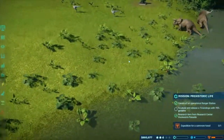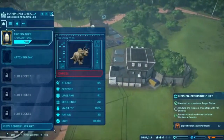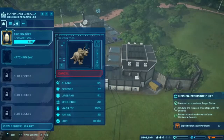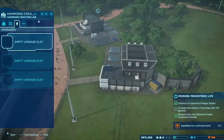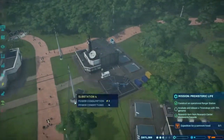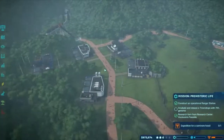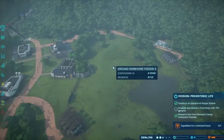Look at these dinos, come on genome! I just need you to incubate faster. I have success rate but I don't have the speed upgrade. I should probably do that success rate upgrade. I'd be really mad if I bought that and then next thing I know a hatchling only survived two weeks - that would be really annoying.